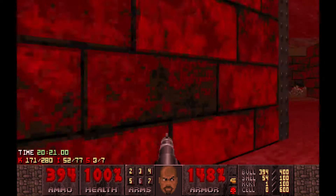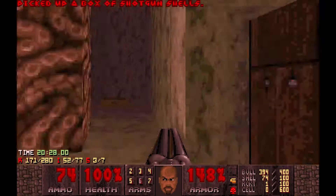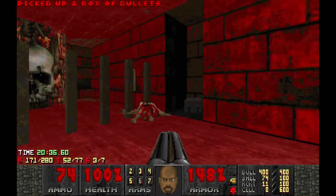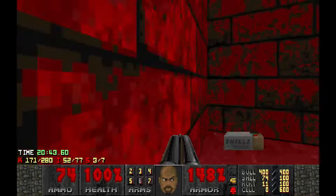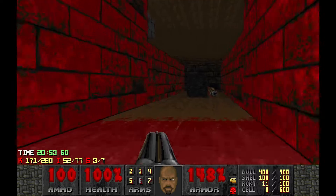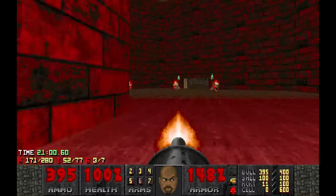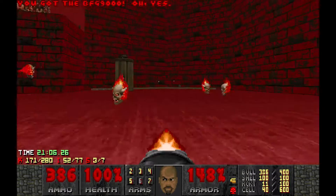Maybe that's shootable — nope. Nice extra ammo, always a plus. Now how do I lower that gate? I heard something. Just gotta try around. Oh, nice BFG. And a cell pack — sweet.